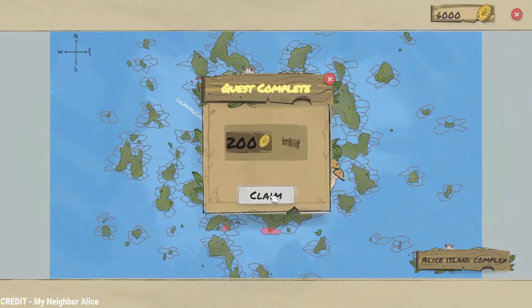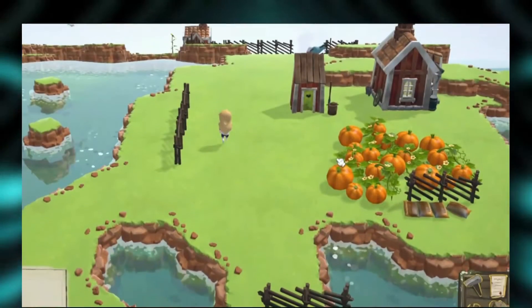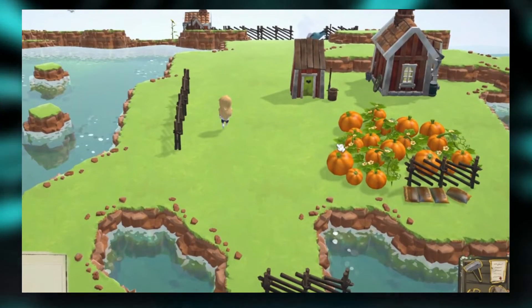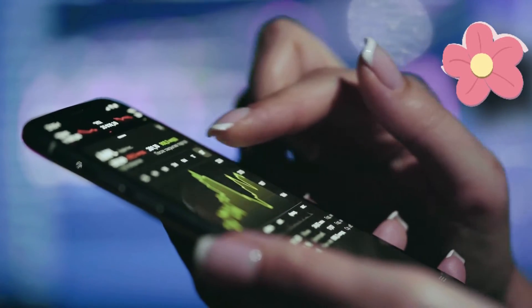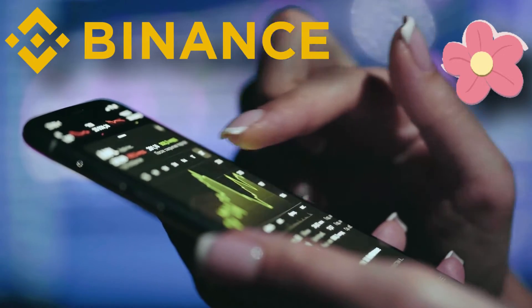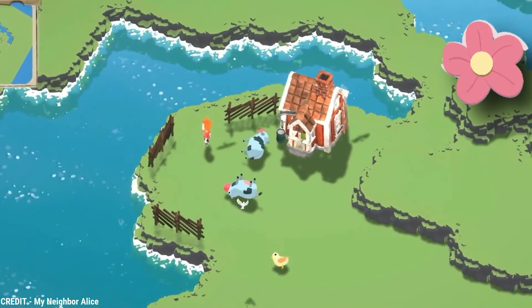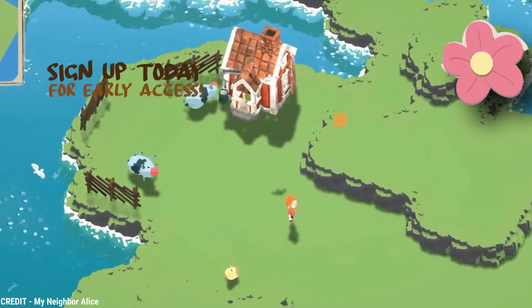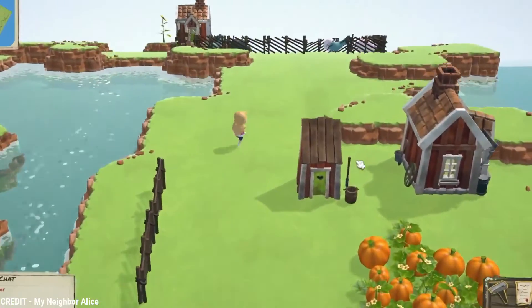In addition to land, players can purchase and use in-game assets for their avatars such as houses, animals, vegetables, decorations, and cosmetic items. The ALICE token, which can also be purchased on Binance, is the game's principal currency. ALICE tokens are used for in-game transactions such as land purchases, as well as DeFi services such as staking, collateralization, and buyback.